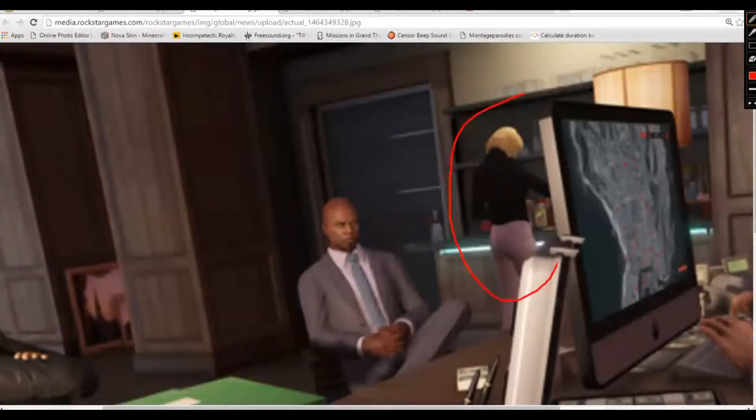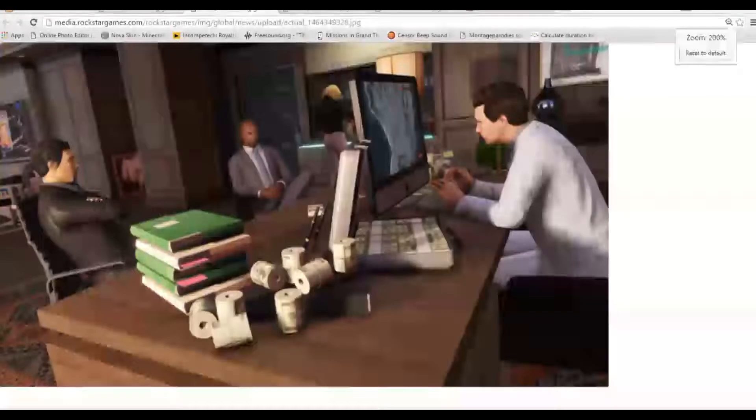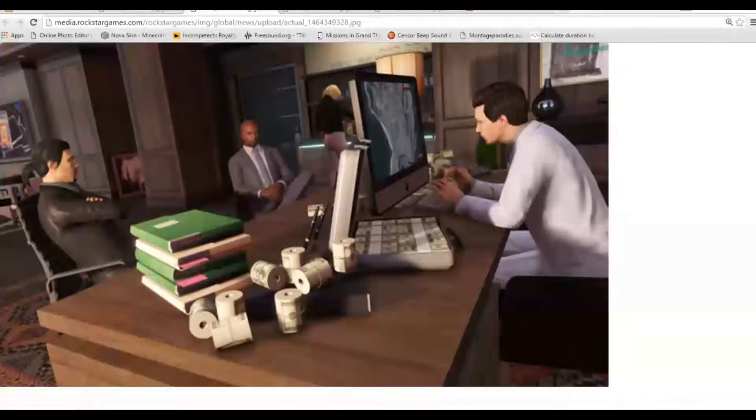In the background there's a young lady who appears to be pouring herself a drink, so I'm guessing these hideouts are going to be kind of like an apartment where you can walk around and interact with the environment — the liquor bottles, the computer, and things like that.